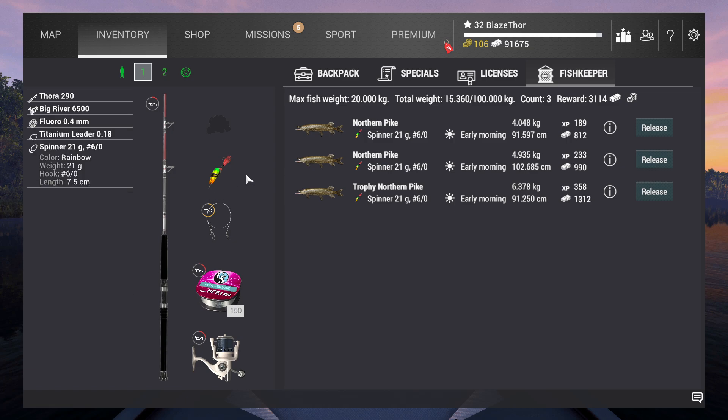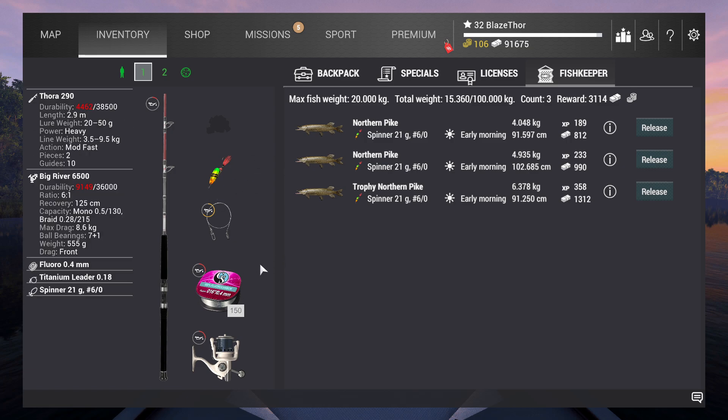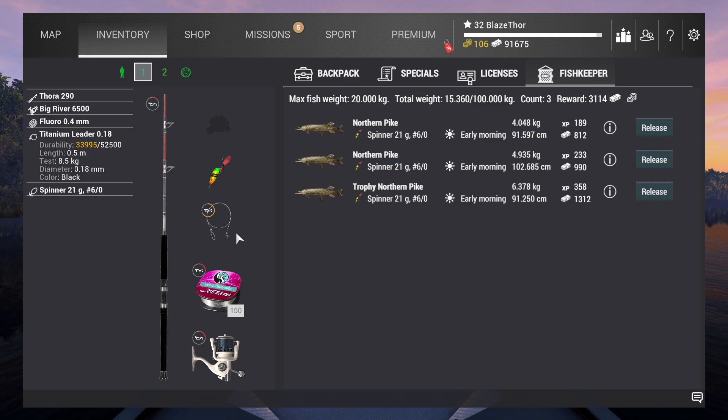You can prevent bite-offs by putting your drag lower - about 50 to 75% of your drag. If you use only 75 to 50% of your drag you cannot get bitten off. That's how all the high-end guys fish here.